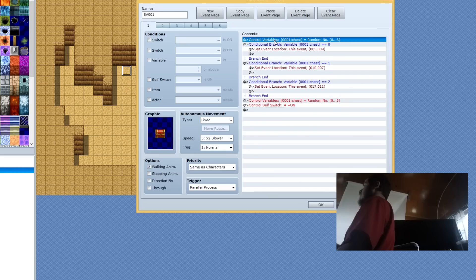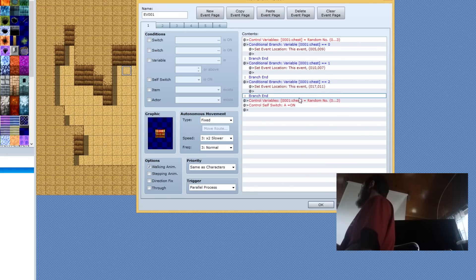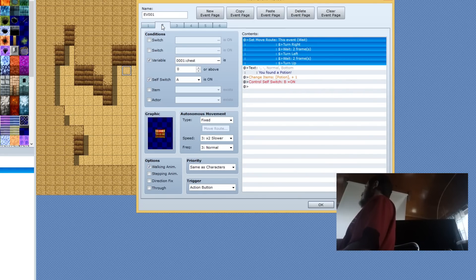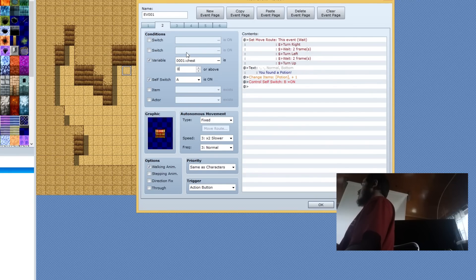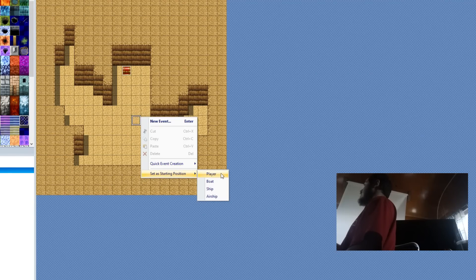Let's go over what we did. First, we randomized the variables and we have conditional branches to check which variable is equal to what, and it's going to set the chest at a random of four locations — there are three set here because the default would be the fourth. Then we randomized the variable one more time and controlled Self-Switch A. Then we have four event pages that are quite similar, just increasing the variable. So if the variable equals zero you get a potion, one gives an ether, two gives 50 gold, and three gives a sword. All of them turn Self-Switch B on, which says the chest is open.